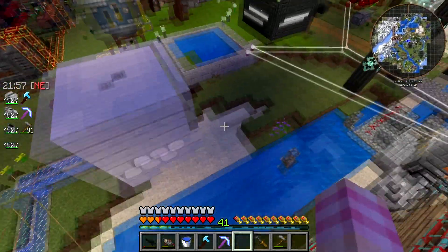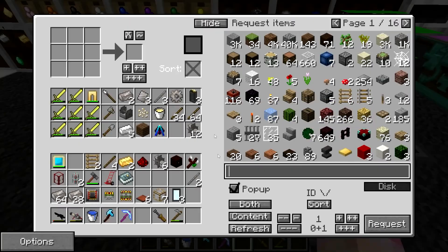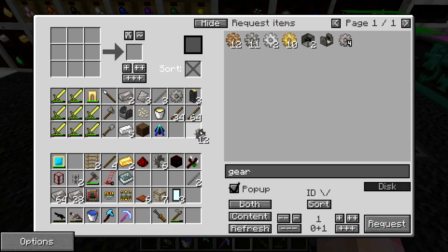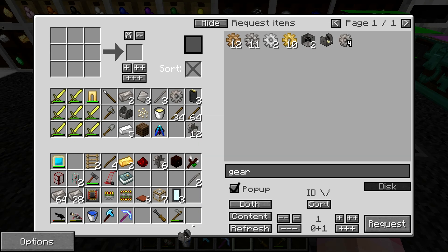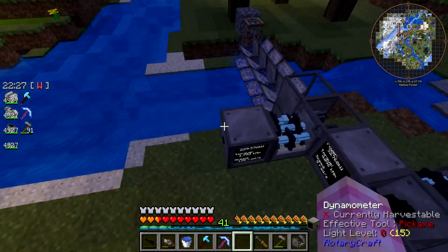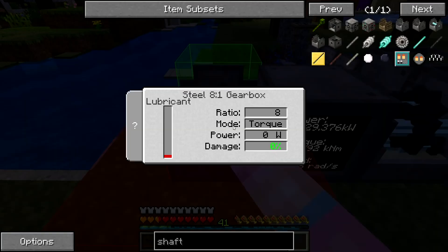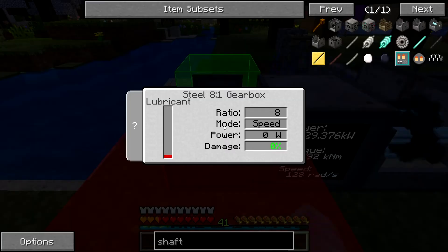Let's go ahead and grab another gearbox. Stop falling in the farm. I want to fly. Gearboxes — we got them. Steel gearbox, 8-to-1. I think we can do steel at this point — I think we've geared it down enough. I don't think the steel will break. Steel's not ideal because it'll use the lube, but I don't think it'll explode if I put it here. It's got hardly any lube. I don't think it'll break.